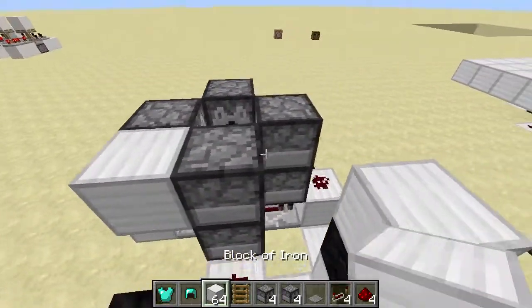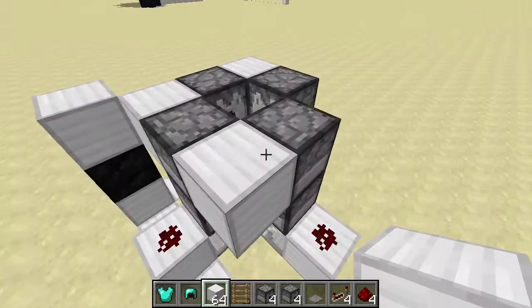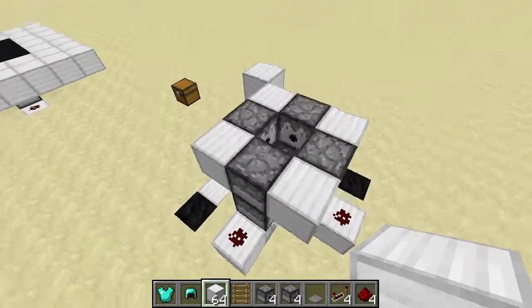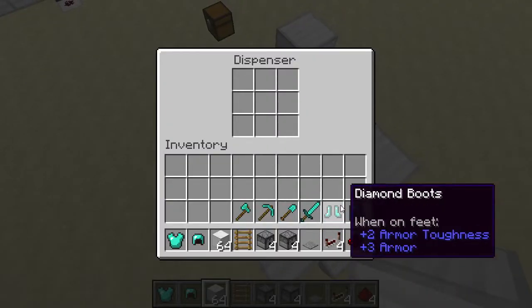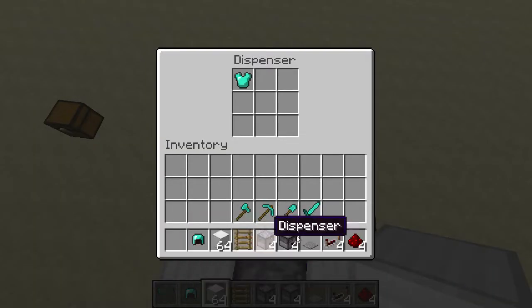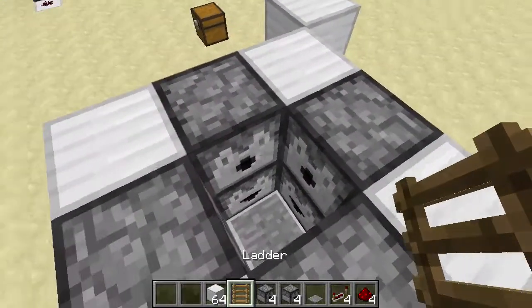Then go ahead and place your four dispensers on top of those, also facing in towards the center. If you want, you can put some blocks around the top, and this will be your floor level. Now go ahead and put all of your pieces of armor into the dispensers on the top, like so, and a ladder on one of these.